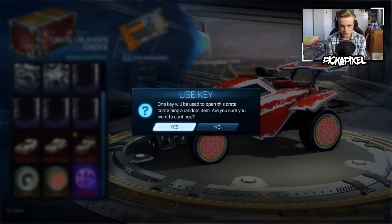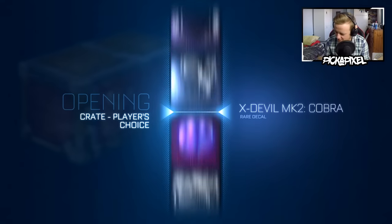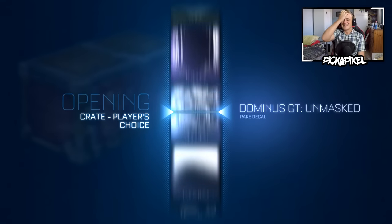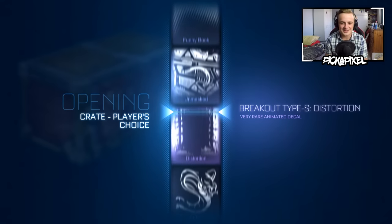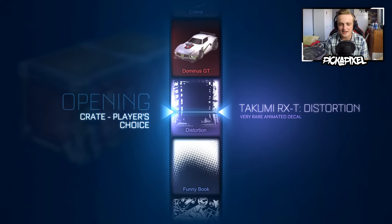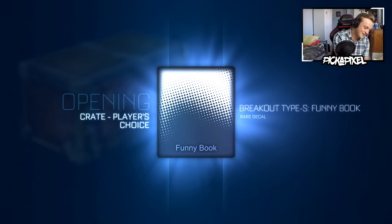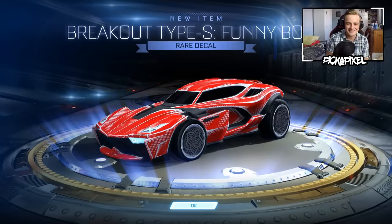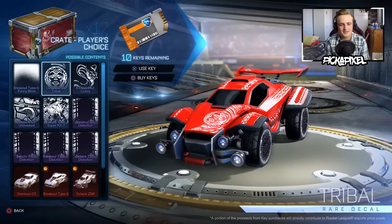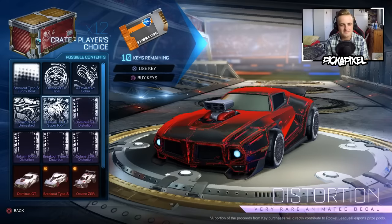Going for a swap. Three, two, one, go. It's so funny — after everyone opens the crate they say either 'come on' or 'please.' Psionics — let's go! I got a Cobra. You keep getting bad crates when I'm swapping. That's your third painted in a row!